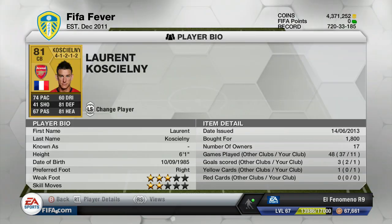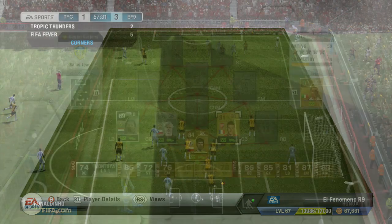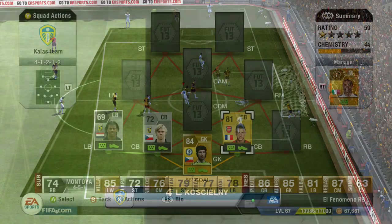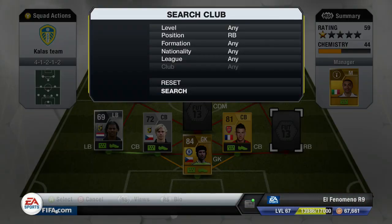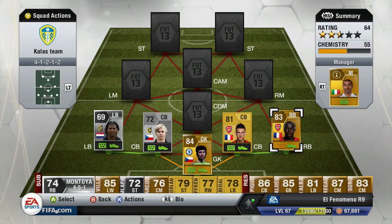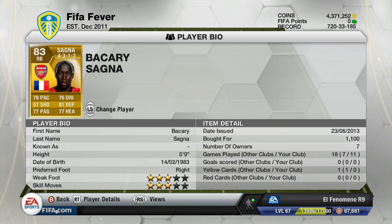Moving on to the right centre back, who is one of my favourite centre backs in the Premier League - that is Laurent Cascione who plays for Arsenal. Pretty underrated card, should be higher rated in my opinion, and definitely faster than that too. He's amazing in this game - got crazy heading as you can see from that corner kick, he just out-jumps everyone and bangs it in the net. He does that when winning headers in the box too, so he's definitely a great player to use.